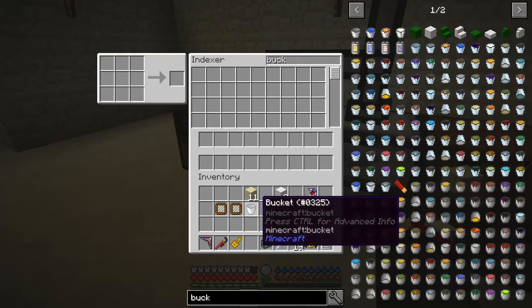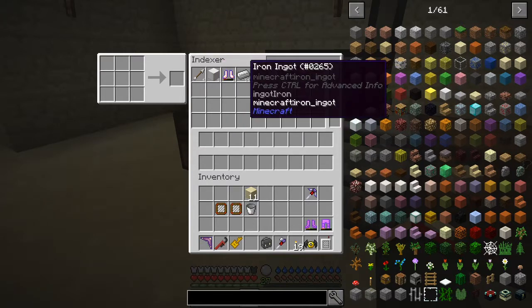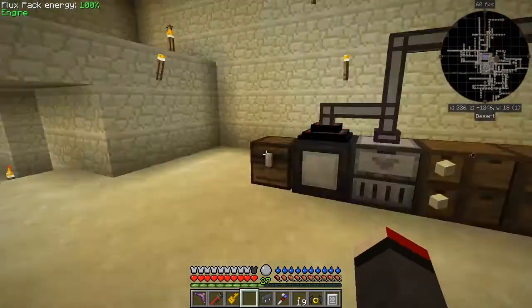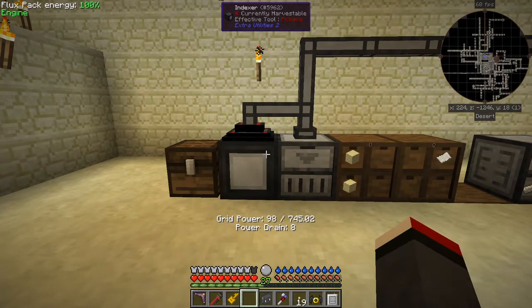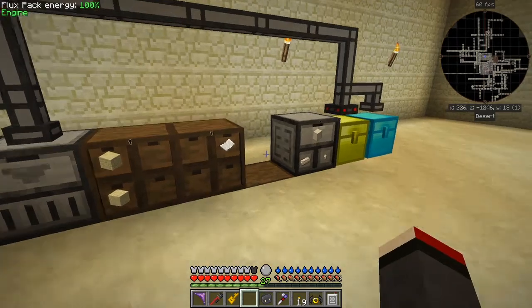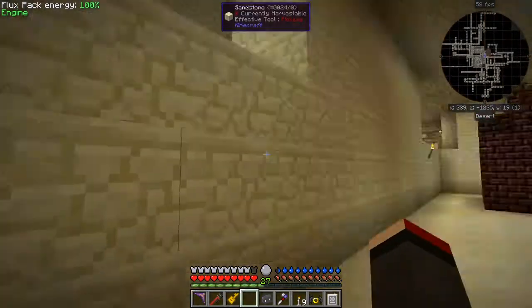Now I have a bucket. If I put eight blocks of iron in and check the indexer using Control+Backspace, I can see eight blocks of iron, 64 iron ingots, and 64 iron nuggets — the maximum displayed per inventory slot is 64. This is also cross-dimensional, so it works from the Nether or any other dimension, making it a really good early-game solution.